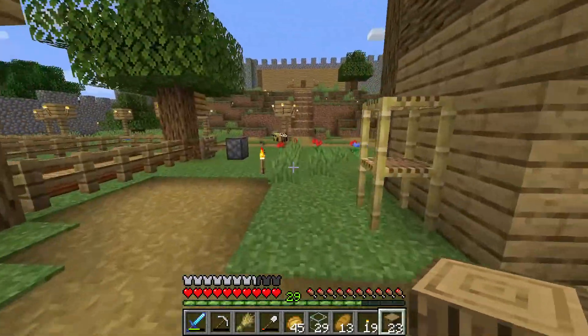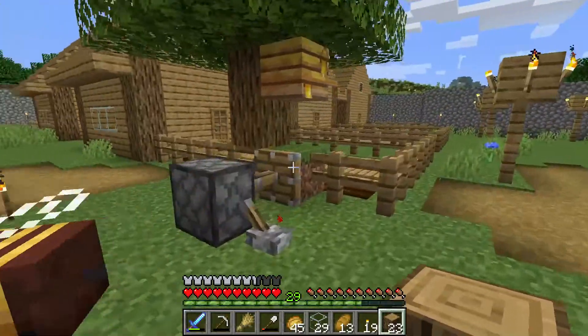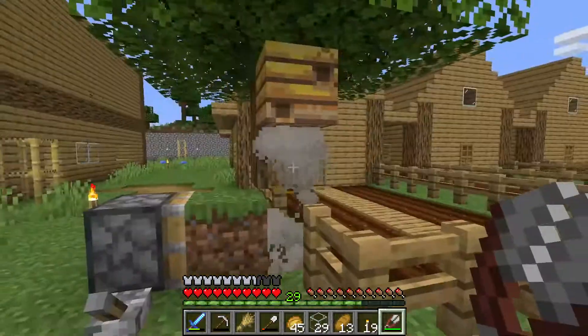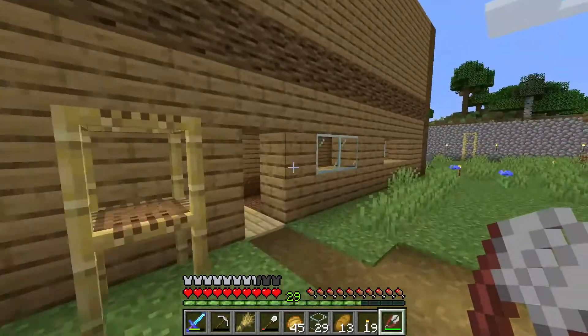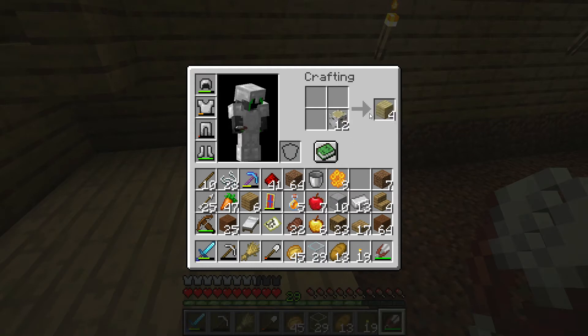Alright, I got all the wood. Is there only one bee left? There might only be one left — I don't know what happened to the others. Let me go ahead and collect up this honeycomb. I've got nine of them now. You need three for each hive, so I have enough for three hives so far — that's a good amount.